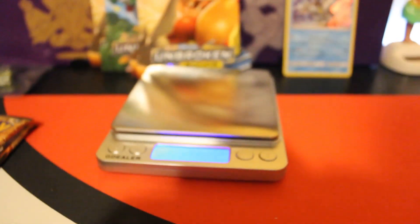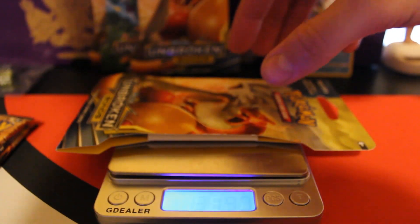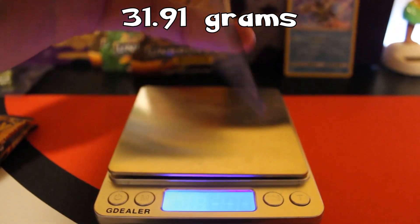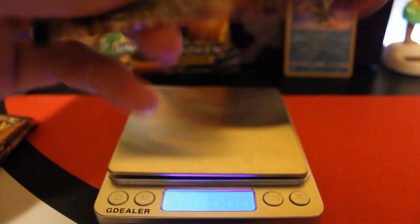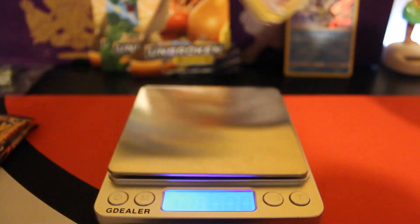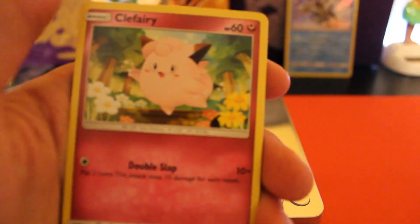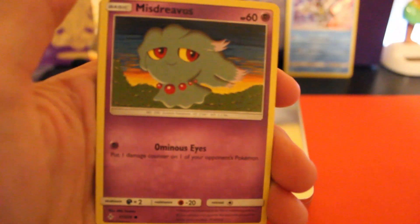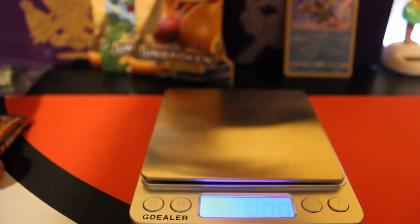Haven't had too much luck yet — this is weird for us. We got the Charizard pack coming in at 31.91. We got: Water Energy, Torcat, Surprise Box, Chatot, Clefairy, Seel, Gligar, Misdreavus, Glameow, Sandile, reverse holo, and the rare is Incineroar. Not much luck today so far.